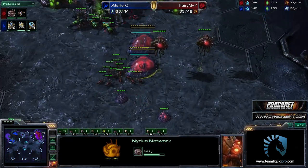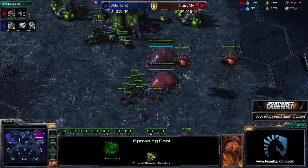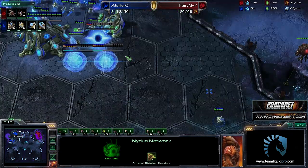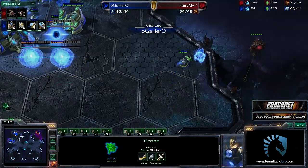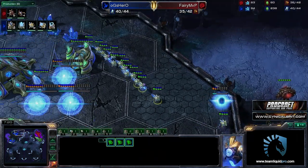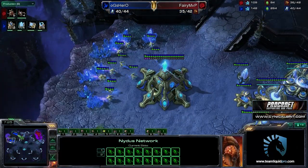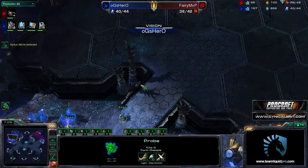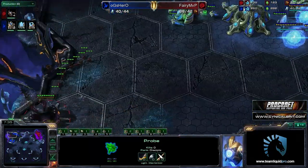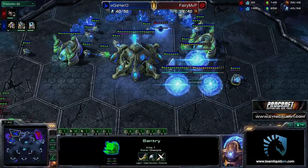I have heard of Nydus used to break contains, but generally you don't see double Nydus. It's going to be Ling Nydus — he's not even got metabolic boost. I suppose he doesn't really need it if he's going to Nydus directly into the base. I'm not sure that Hero is fully prepared to deal with something this ridiculous. Here comes the Nydus worm, and the probe's immediately pulled off, but that's only one Nydus. Where is the second Nydus worm? There it is — the second Nydus worm hidden over there. Hero doesn't see it.